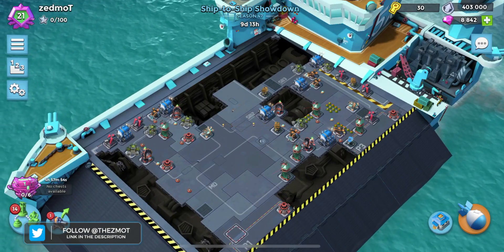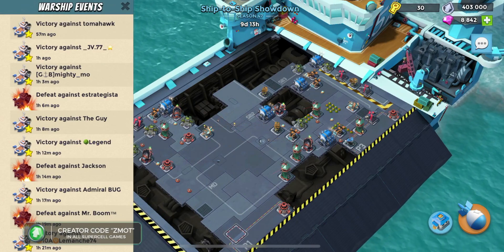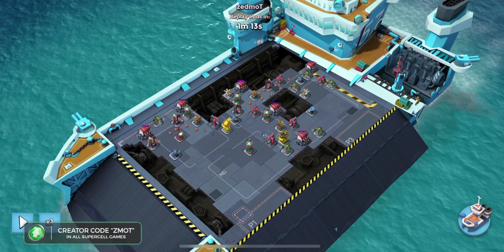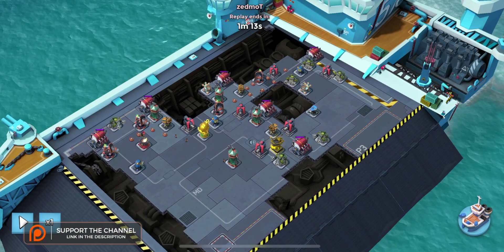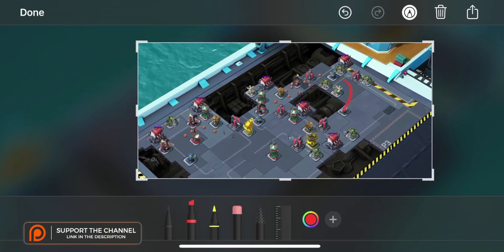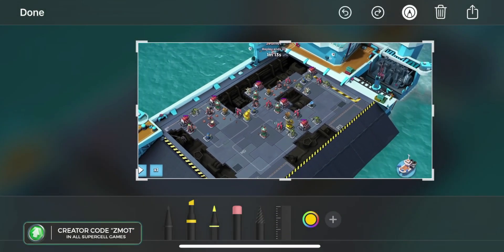Not going to show you any live hits on this account for obvious reasons — lots and lots of struggles on my part. But I am going to show you the basics of what I've been doing. So first, we're going to do a drawing. This person's base does have shock launchers — they're right about there. We're going to switch to yellow because yellow is the best, obviously, for drawings.